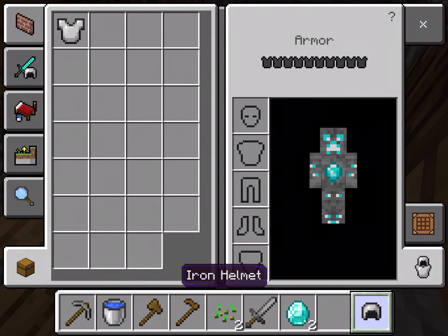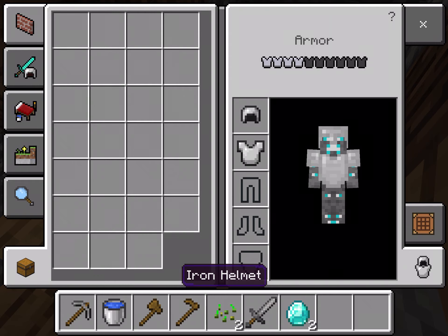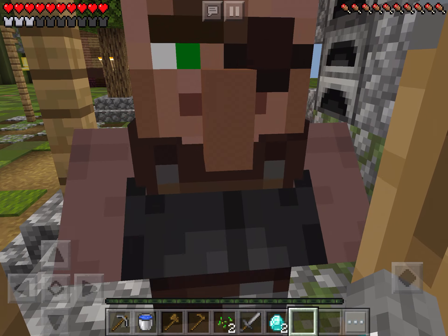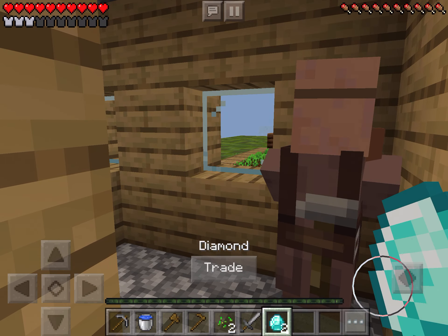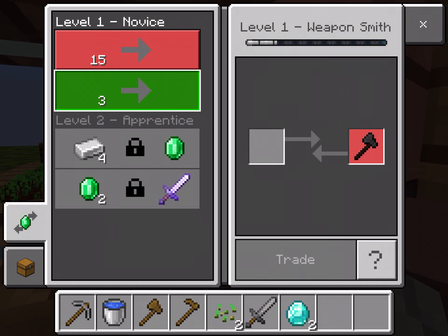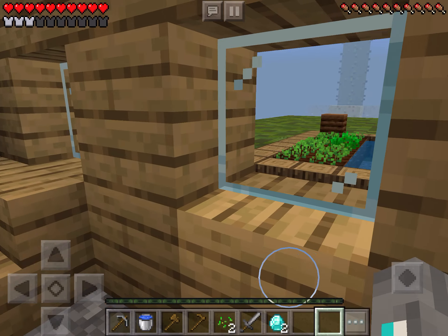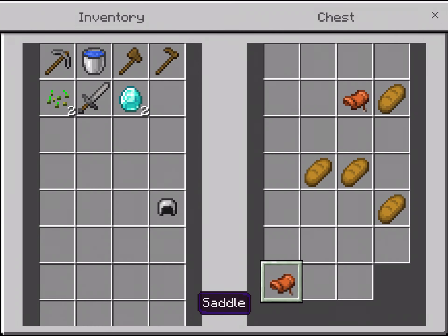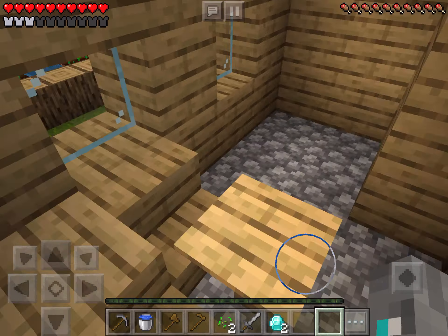We got diamonds, but let's see what else — you have a deal with the axe, I will trade soon. Looks like there's a saddle in here, but we don't need a saddle that much.